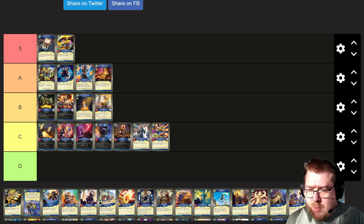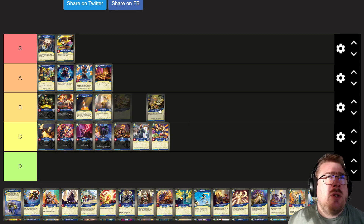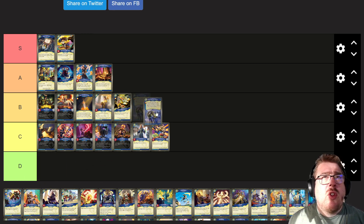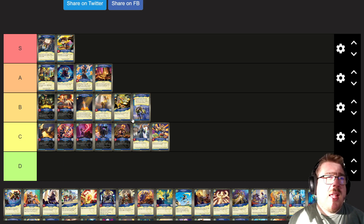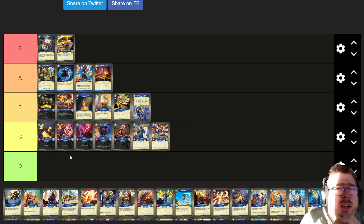Squire Recruitment: make a token creature for each friendly knight creature. That's probably B tier — I don't think it's that great. Ostentatious Mount gives the creature Taunt and lets you move it. Kind of meh. Maybe it's B. It can be pretty good to get to rearrange like that after the fact, but I've just never had it matter too much.